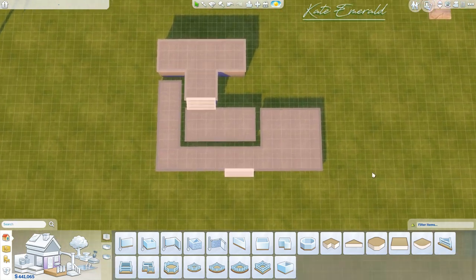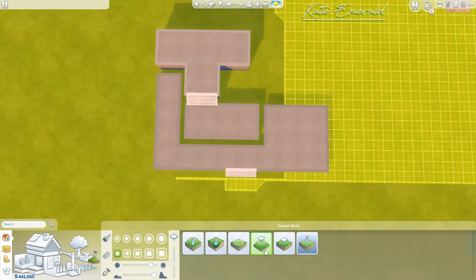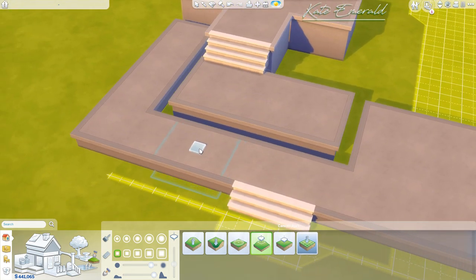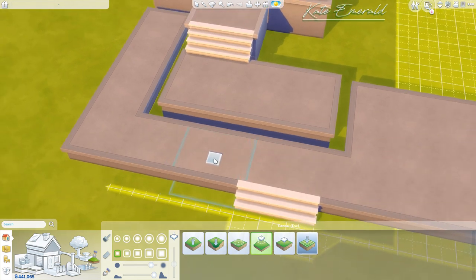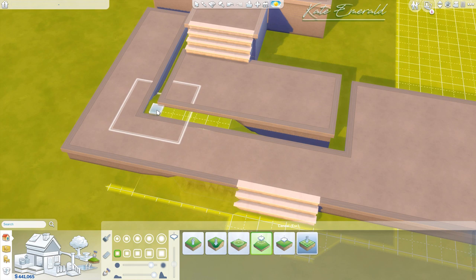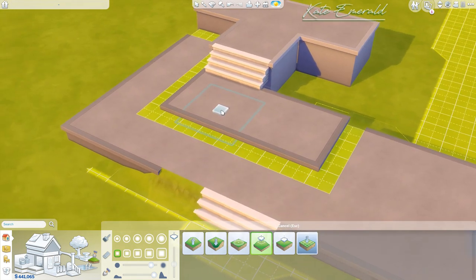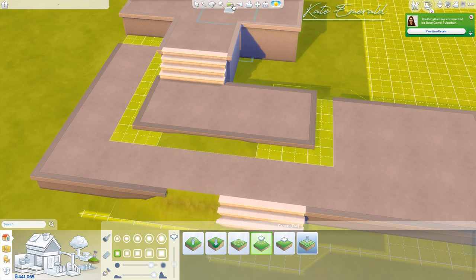So this is what we've got — I'm going to show you this in case you want to pause so you can exactly see what's going on. Now it's time to fill in the gaps with the terrain tool, which is really simple. Go to the terrain tools, click on the flatten terrain tool, and use the smallest brush. Click on the lower foundation — this foundation is lower than the other, we raised it only one step — hold down your left mouse button and simply fill in the gap just like that.